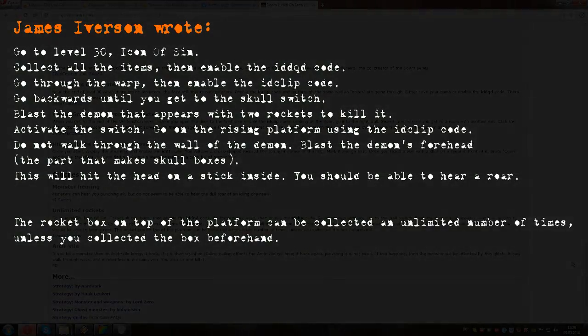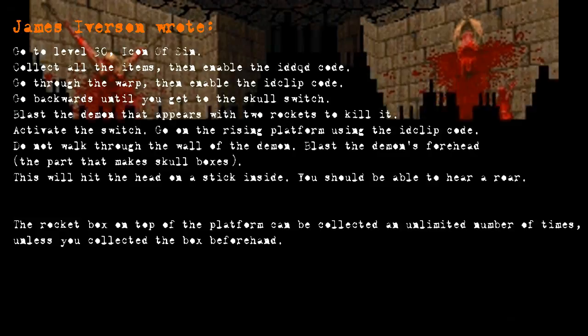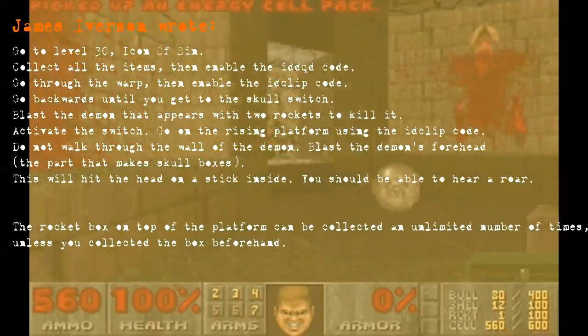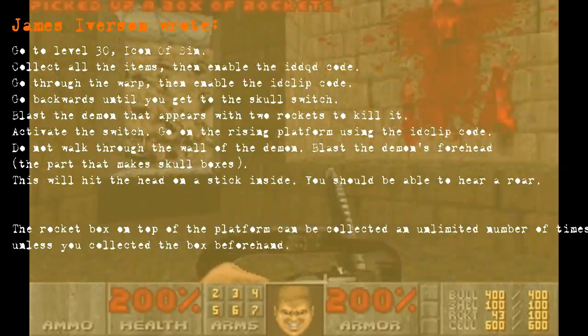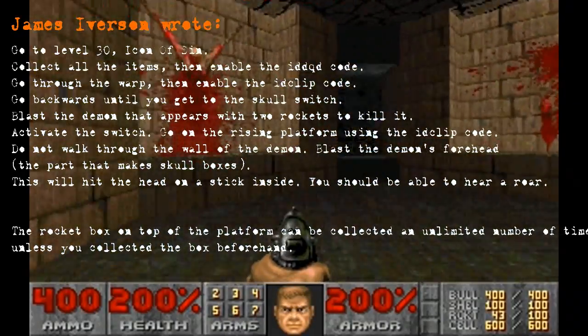After flipping the skull switch we are supposed to kill a demon, which is not appearing here at all. Whatever that is all about. And use the advantage of the noclip cheat to get on the rising pillar for some reason. We just have flipped the switch, so it's moving... ah, whatever.